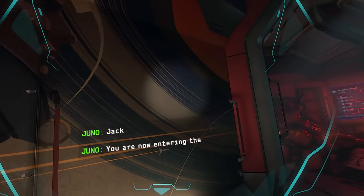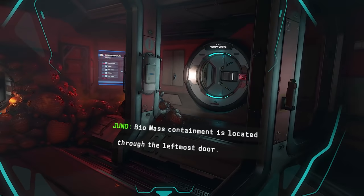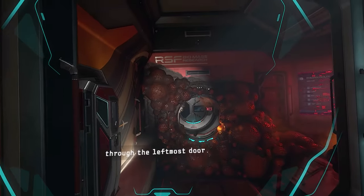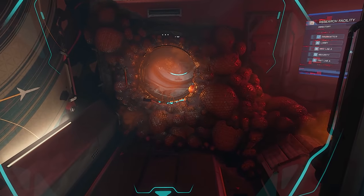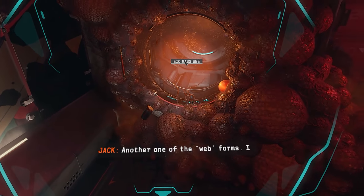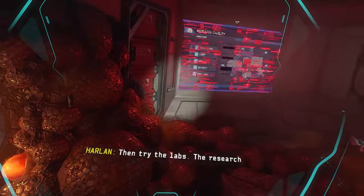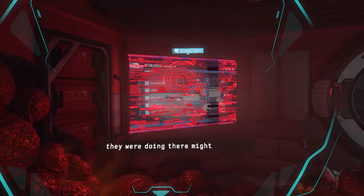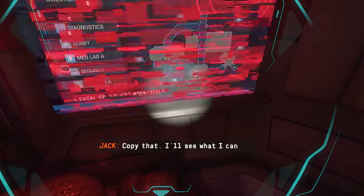Jack, you are now entering the facility's lobby. Biomass containment is located through the left-most door. Yeah, no. That went well. Really well contained here. That's not good. Another one of the web forms — I still have no way to bypass. Then try the labs. The research they were doing there might prove useful. Copy that, I'll see what I can find.